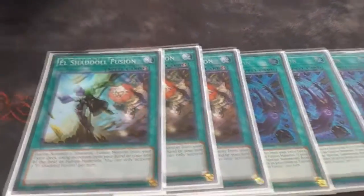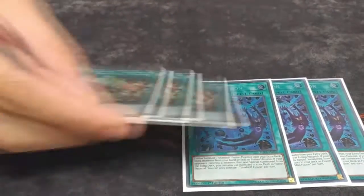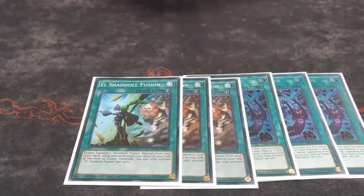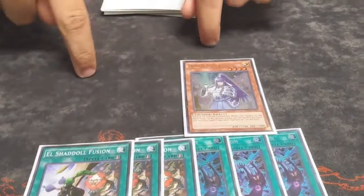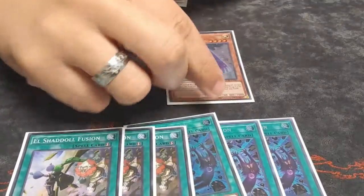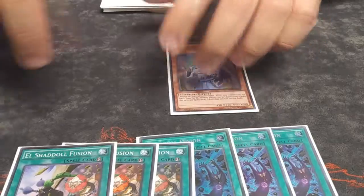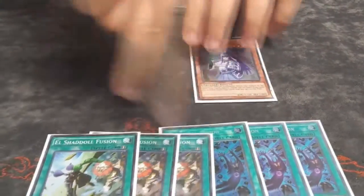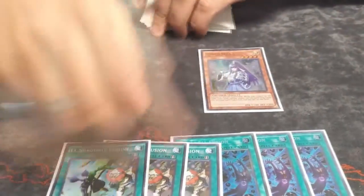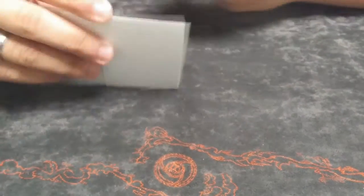El Shaddoll Fusion is really good with Borrelload — there's a cool interaction where if you Borrelload-take a monster that's Light, Dark, or Earth you can just fuse it away without dealing with it. It's really good with Denko, similar to how people played Shaddoll Fusion back against BA where they'd go double Dante with discard traps. You Denko them, then Shaddoll Fuse and break their board. Against Sky Striker they'll leave a Shizuku, then you Denko them, Shaddoll Fuse, and get Construct free in the main monster zone, plus extra monsters to make Number 101.